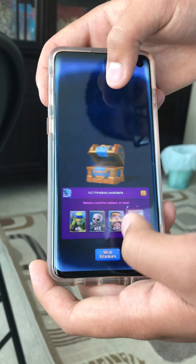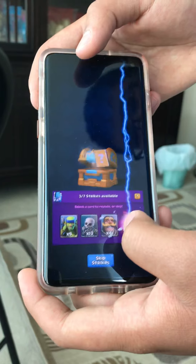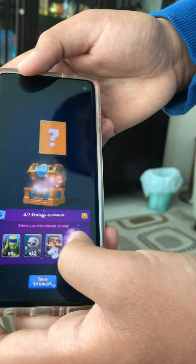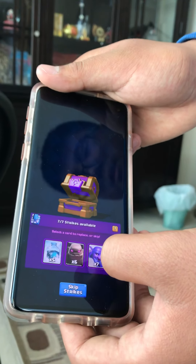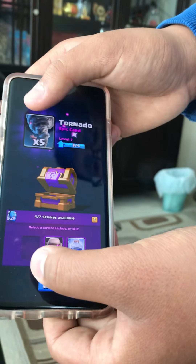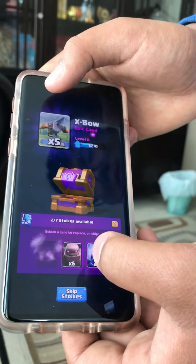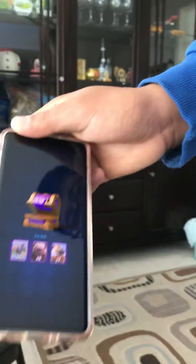Nope, getting rid of the zappies. Dark goblin. Furnace. Tombstone. Hogs — oh, this one's good. See some of that golem — you need golem. And which one more? Clone. Freeze. Tornado. Lightning. Oh, or any electrical drag!